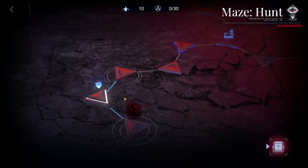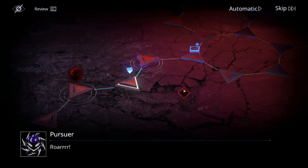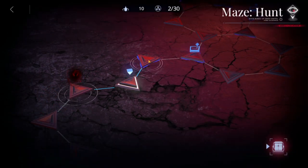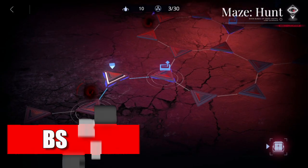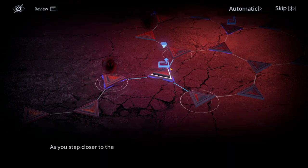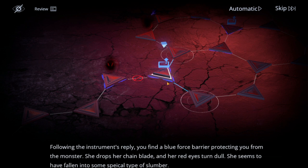You're going to be leading this ghost into a chase up until you are able to activate this blue thing here. Just skipping all these — this is actually a barrier, sorry, it's a barrier which you'll be activating.